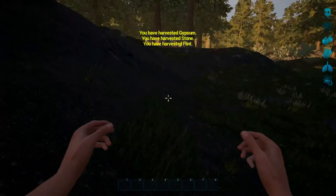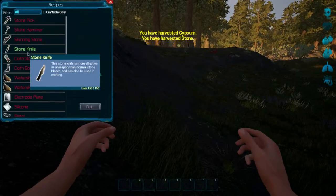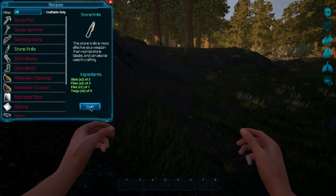We can harvest some rocks right here. We need some flint. Now if we go to the crafting system, we need to make a stone knife. Let's craft.